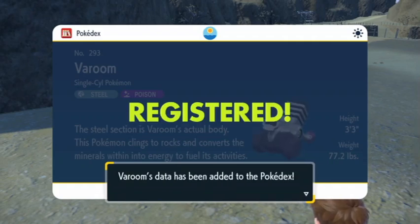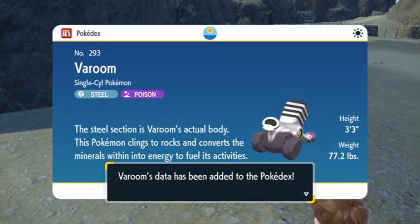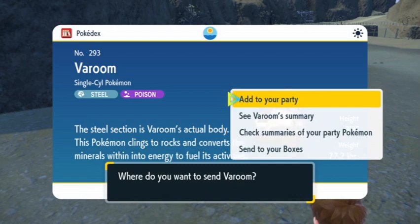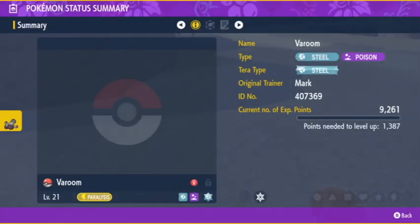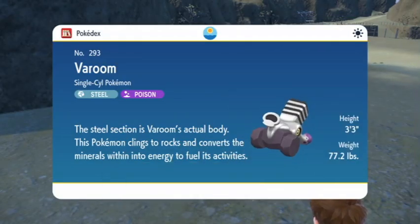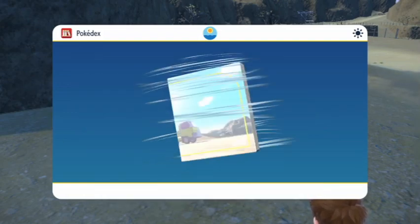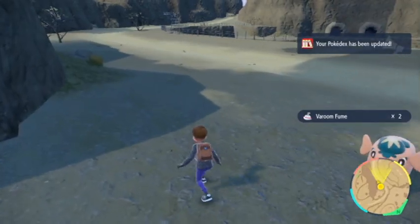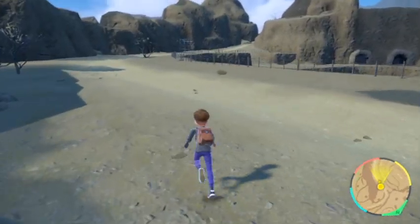Steel/Poison type. That's an interesting typing. If it had Levitate, it would be really good. Overcoat — takes no damage from Sandstorms, and also protects from powders and spores. In the box you go. We know it evolves into Revavroom, or however you pronounce it.